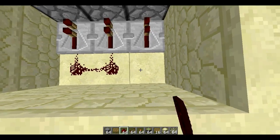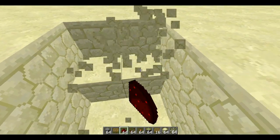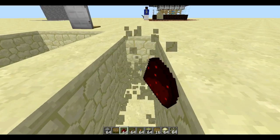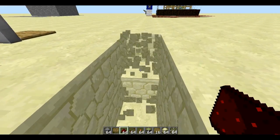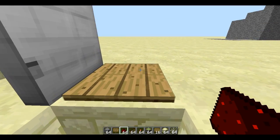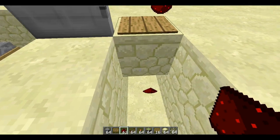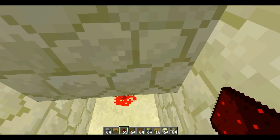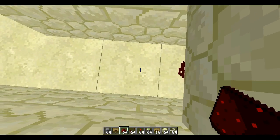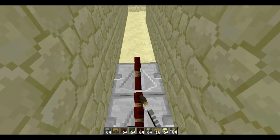Then you're going to want to just run redstone behind them. Once you've done that, go two out like this and then lead it to your pressure plate. You don't have to do it two down, but I will cover this up towards the end. Then go under the pressure plate — if the pressure plate is on, it'll be powered, so don't do it to the side because it won't be powered. Once that's done, I'm going to put some repeaters because I like to delay it a bit — put a couple of repeaters down, doesn't have to be too many.